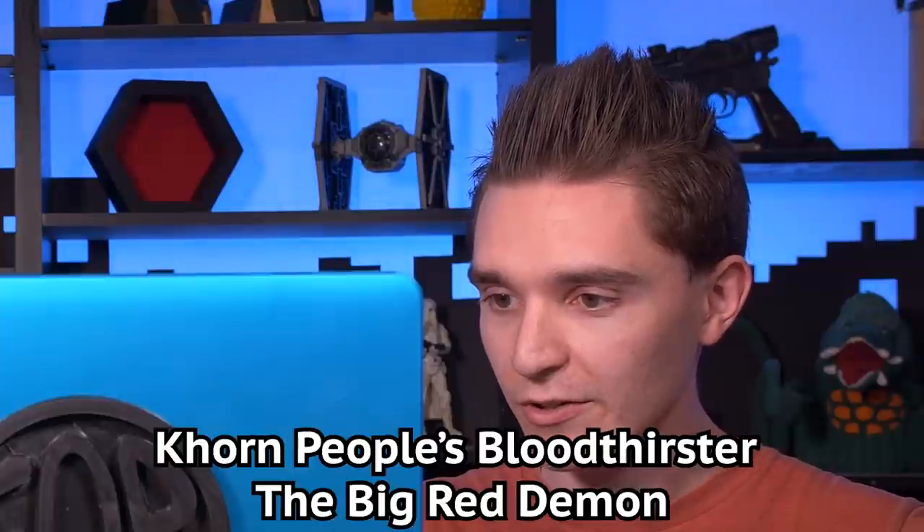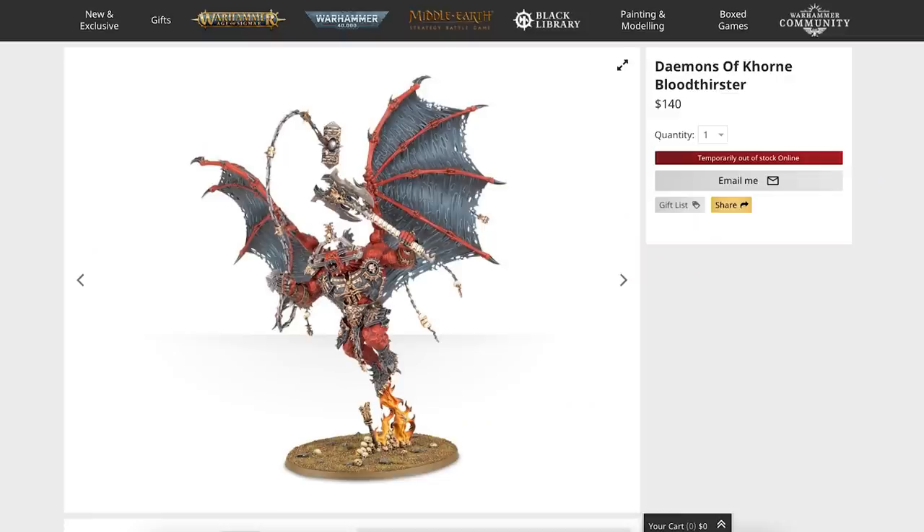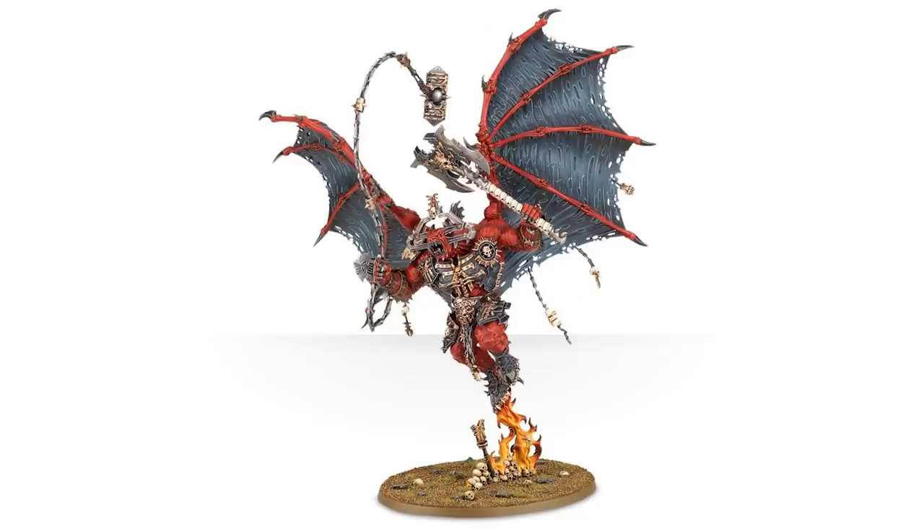Khorne people's Bloodthirster — the big red demon. I think this one might be controversial. I don't like it. I feel like I've seen better demons out there. What's better? Bellacor. Oh my God, Bellacor is so cool — jumping over fire. He poses a little dainty. He's got his two little weapons that he's holding out in front of him, doing a little tap dance on one tiny little on-fire thing on his base.